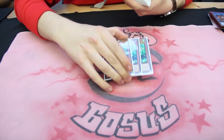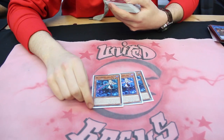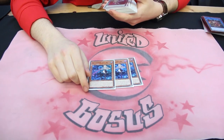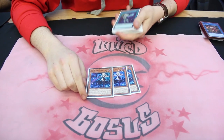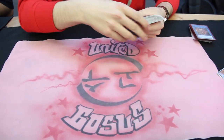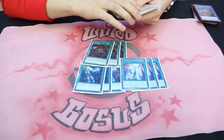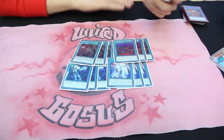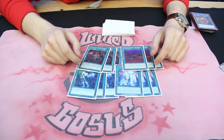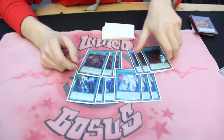Moving on to the Sky Striker cards: Triple Raye as the best monster — most of my losses were because I didn't draw Raye. I'll explain later because I had to cut a lot of cards to fit so many hand traps. After that, Gaze, Binder, Multirole, and last but not least Area Zero. I wanted to see these a lot because you need them to get into the game in all matchups.